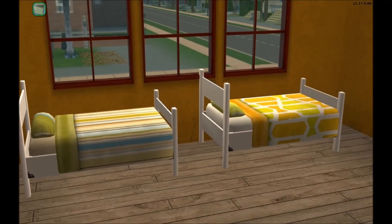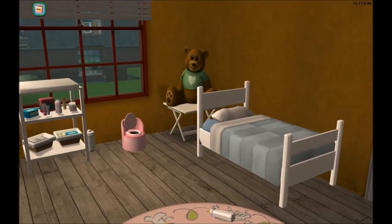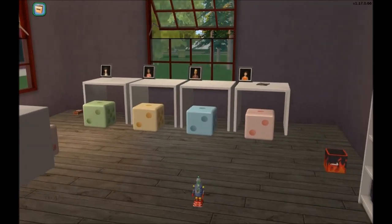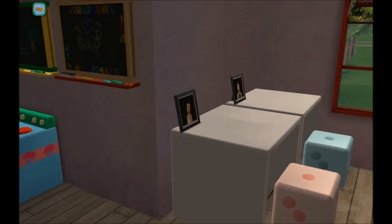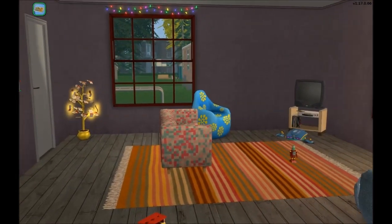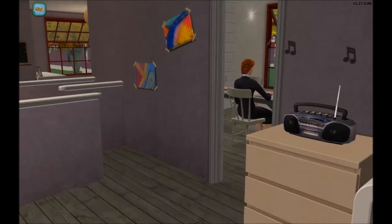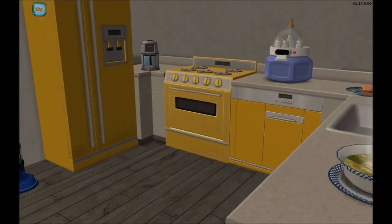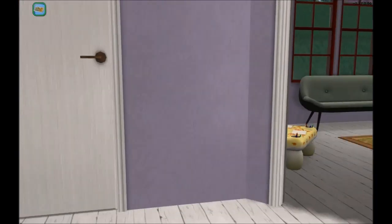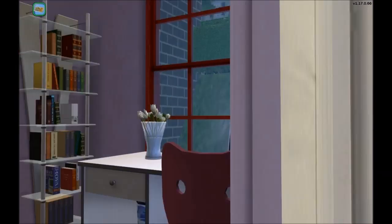Here is the toddler's bedroom with some basic stuff — cribs, a potty, and a changing table. More toys. And this is the room for the orphans where they do their homework, obviously. The living room. And here is just the bathroom. And the kitchen. And downstairs there is another living room.